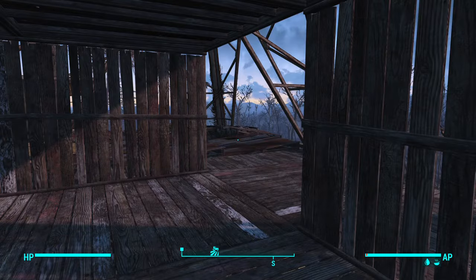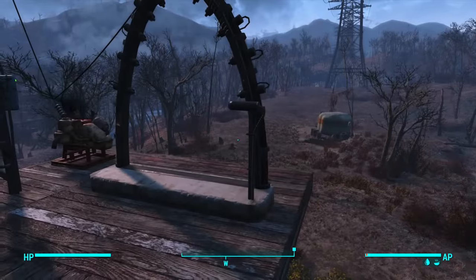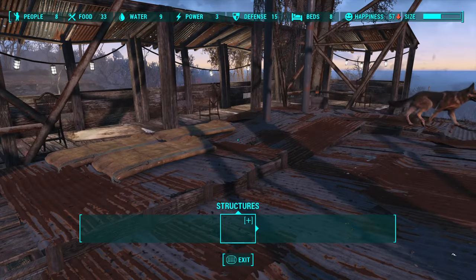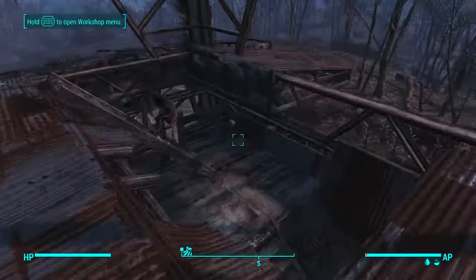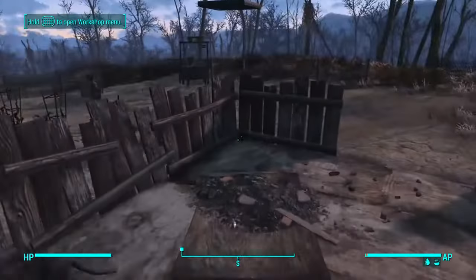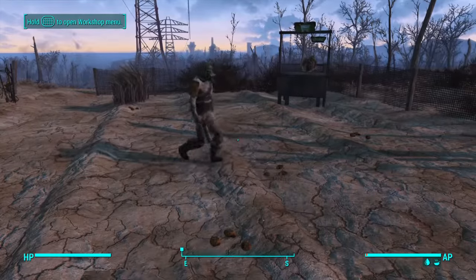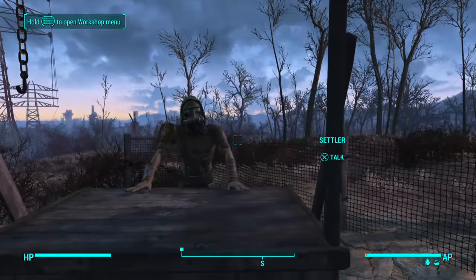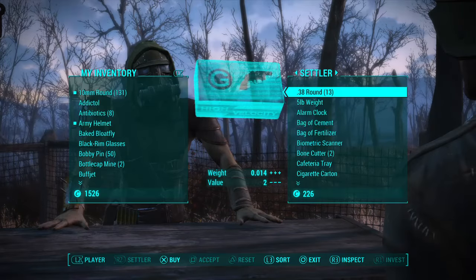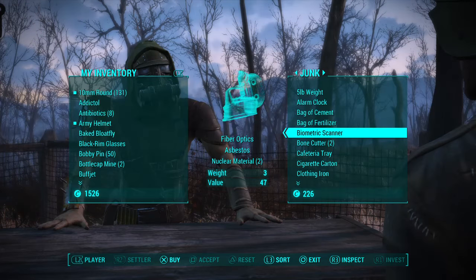Alright, more Fallout. We got some active effects going. Did we get another person here? We did — uh oh, they might have died. Eight beds, good. More happiness. This guy's been scavenging. He's always on break. We got ourselves a little store here, we should make him a proper one. This guy's gonna sell all kinds of junk — fiber optics, which we need.